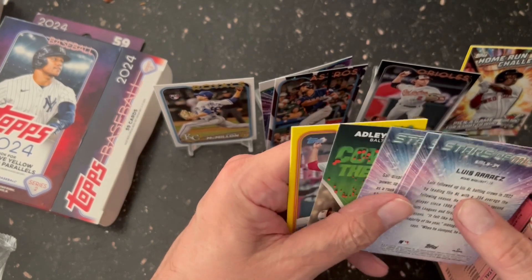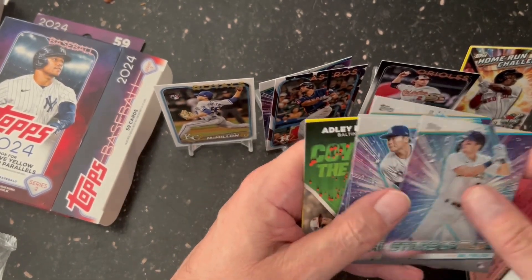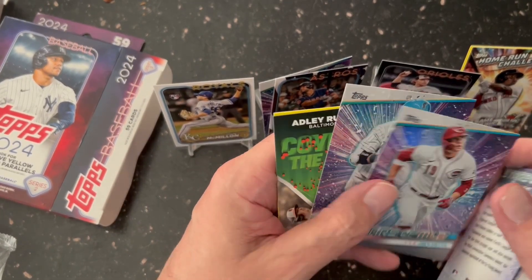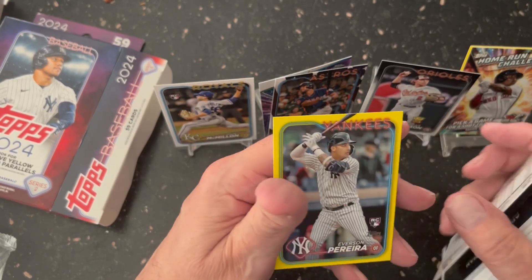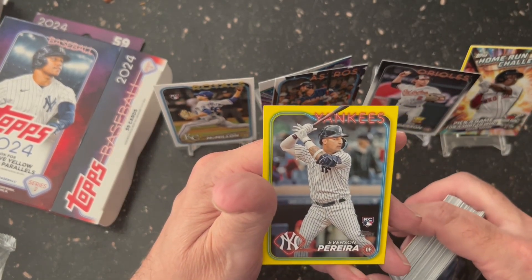Cal Ripken Jr. All-Star. Then you get your Stars of MLB. And that's the Olin Rushman, and then Lance Lynn, and Everson Pira.